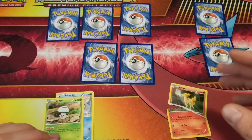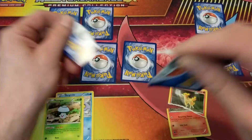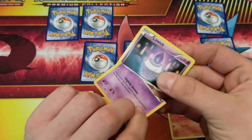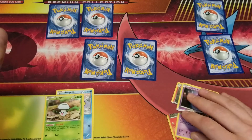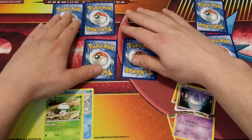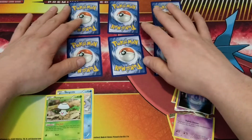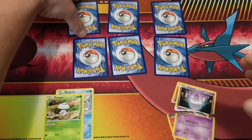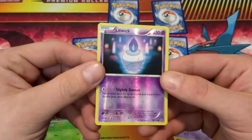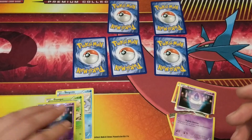Then we're going to go with this one and we're going to rip it — a Litwick. So I just did four common cards so far. Then we'll do this one, we'll flip it — reverse holo Litwick. So there's a reverse holo. Not bad, not bad.